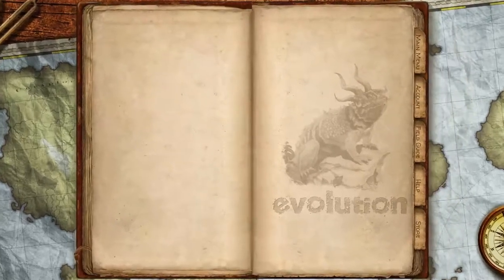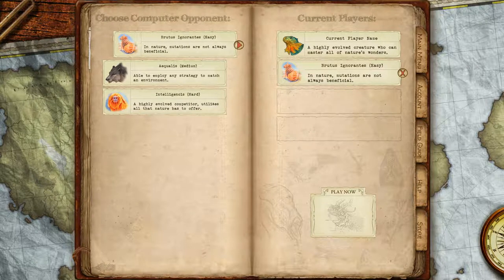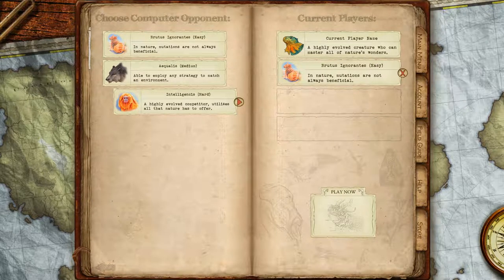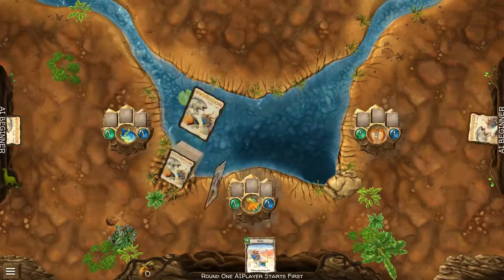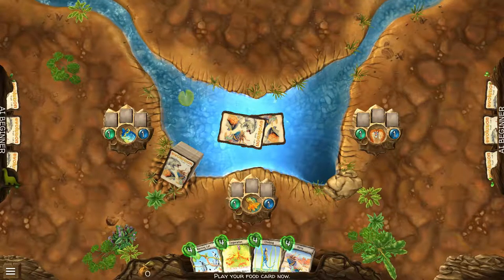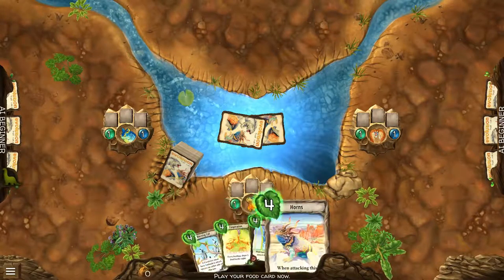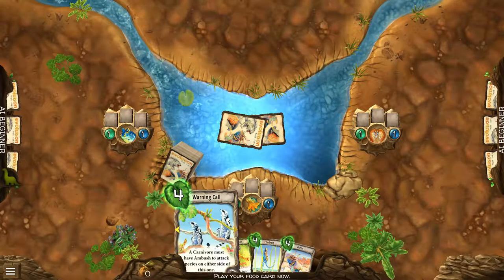That new card was revealed. Let's play now. Current player name — that's funny, Brutus. I wonder if it's multiplayer or just multi-AI. Let's try it — two easy AI players, that sounds cool. AI player starts first, oh this is so cool. The difficulty has definitely gone up because I'm gonna be playing against two or three people. When attacking a species, carnivore loses one population. Climbing — a carnivore must have ambush to attack species on either side of this one, that's cool.